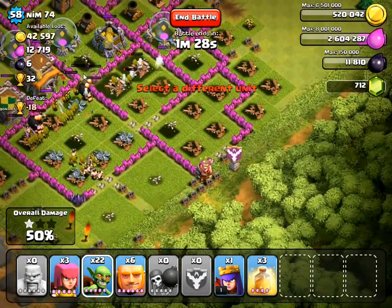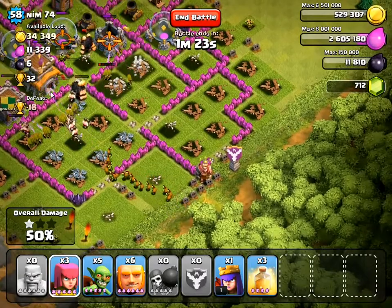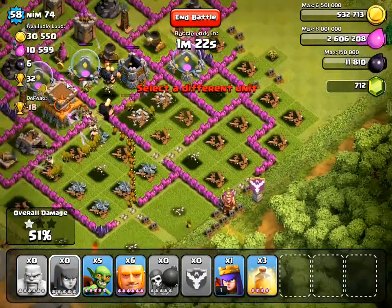It's a damaged wall, so the first warp breaker busts it open. And then the second warp breaker targeted the next enclosed tower, which is the town hall.